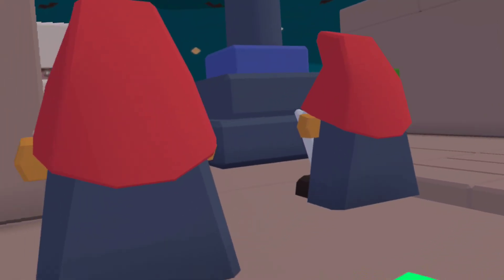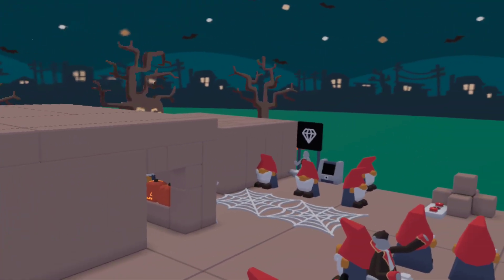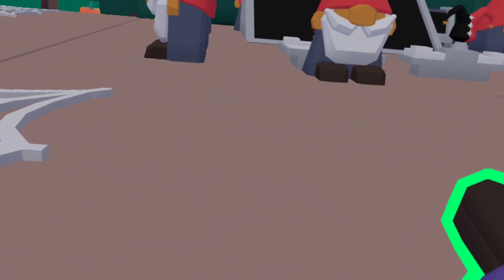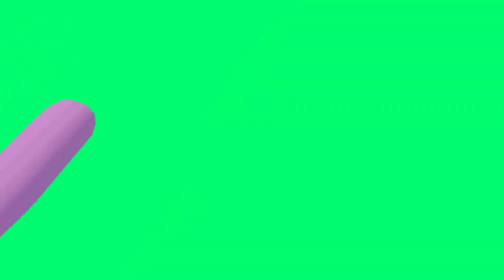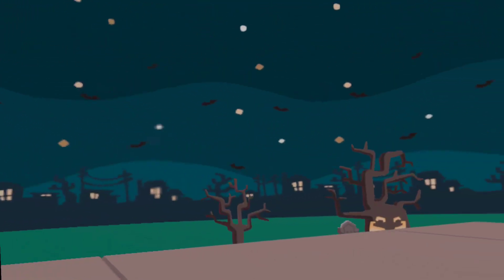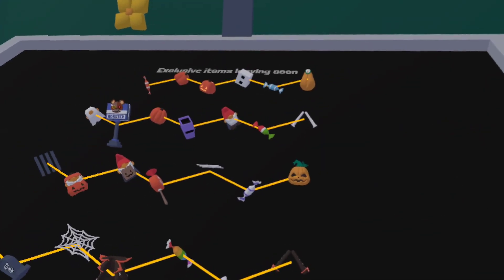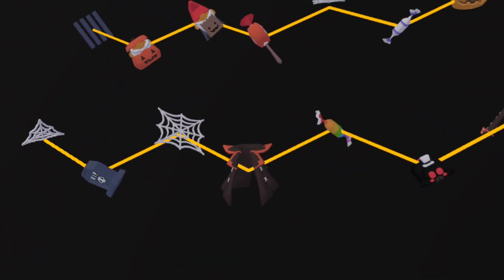Moving on, we got the witch broom — personally one of my favorites. You climb onto a high place and — okay, now the magic can start. It's kind of like an umbrella but you can go upwards too. Pretty interesting.